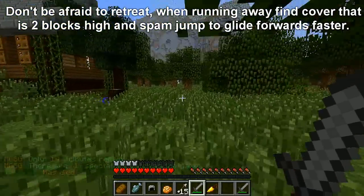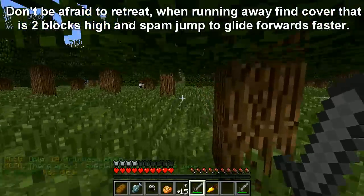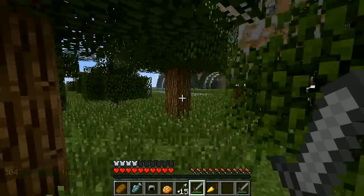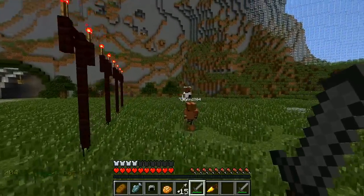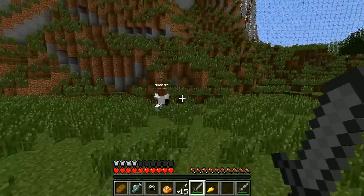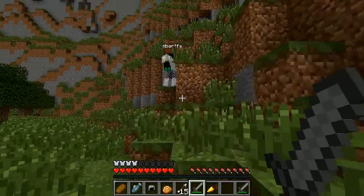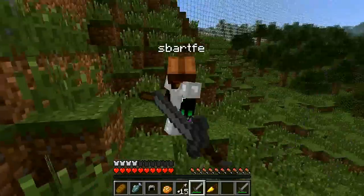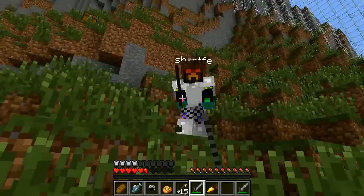The fifth tip is don't be afraid to retreat. When running away, find cover that's two blocks high and then spam jump to glide forwards faster. At the end of this tip you can also see another great example of the hitbox advantage — I'm able to really easily kill this guy by being below him, and when he turns around to try and hit me, he's not even able to because I'm staying below him.